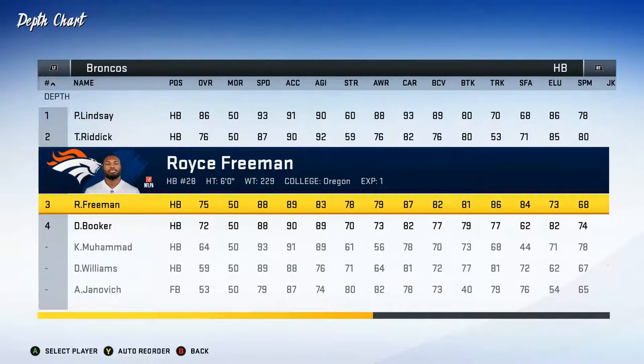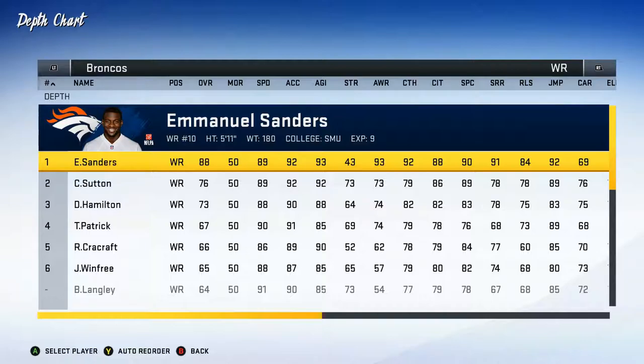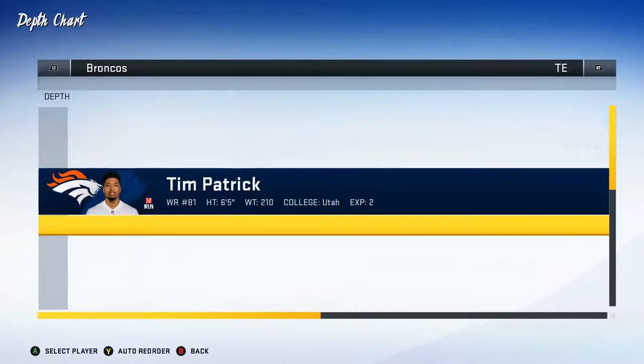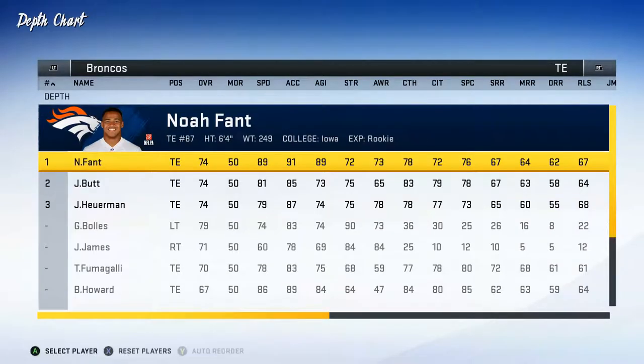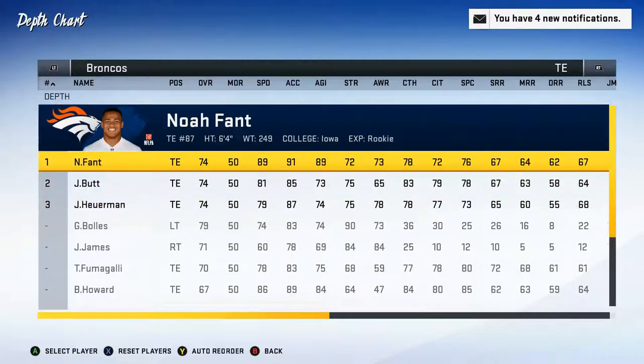We have a very deep running back pool. Andy Janovich at fullback. Emmanuel Sanders is a very good wide receiver — expecting big things from him. Then we've got a lot of young guys: Cortland Sutton and Deshaun Hamilton. I'm expecting those guys to do some really good things in the coming years, and we've got pretty good depth there. At tight end, let's put Noah Fant — our first round pick — up there first. We've got Jake Butt and Jeff Heuerman as well, so again very deep in the tight end pool.